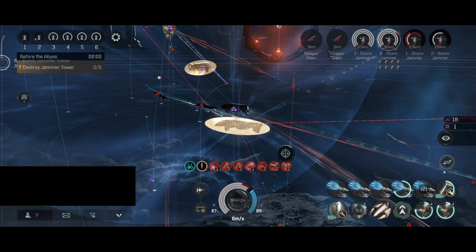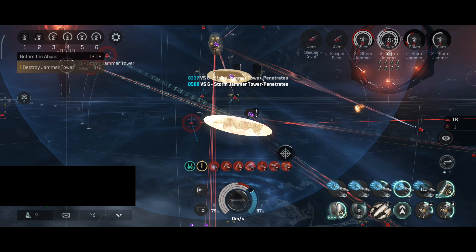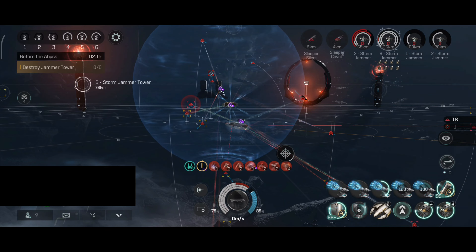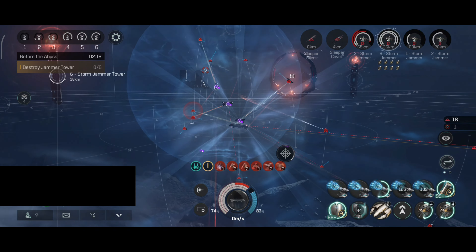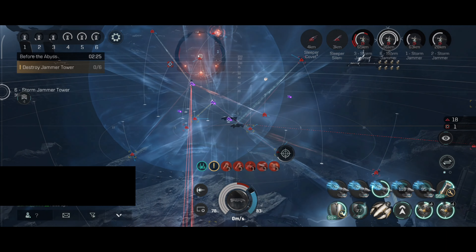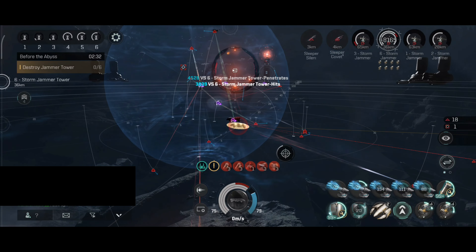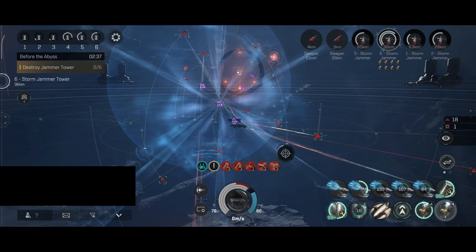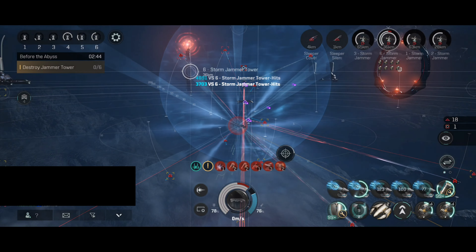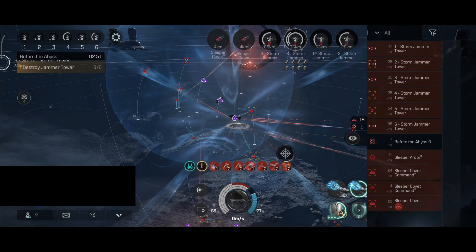I'm pretty sure this might have been changed a little bit, because I don't really remember this mission looking like this. I feel like the Towers are a little bit closer — maybe it's just me forgetting stuff. The first three Towers are now at 50% hull and we're shooting at Tower number six. Not really sure how many Towers we have in total, but so far this tactic is working really well.